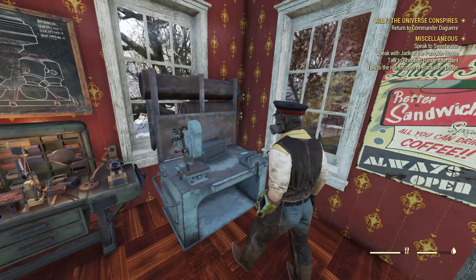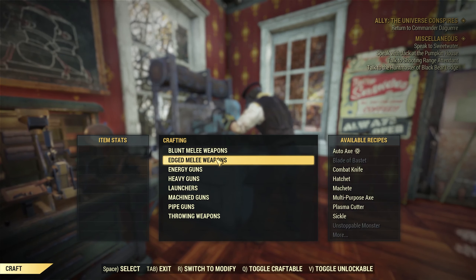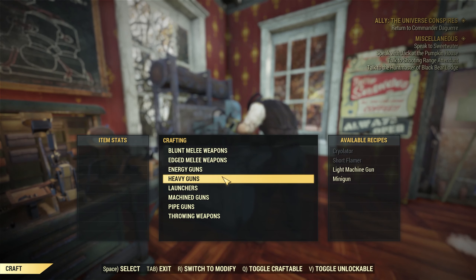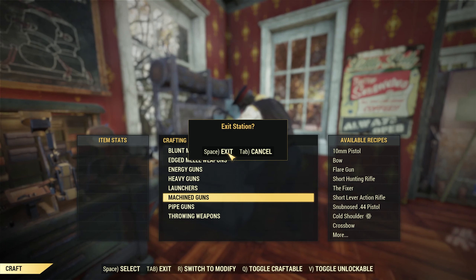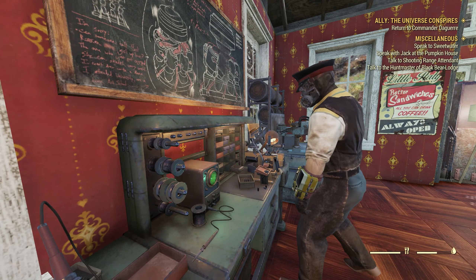So now we go to the weapons workbench. Now that we're in our weapons workbench, let's just create any gun we want. I already have some guns. Let's just say we want to build a 10mm. Let's build a level 45 10mm. Exit. Next thing we do, tinker's workbench.